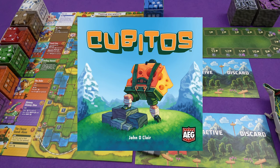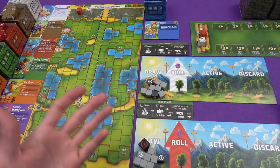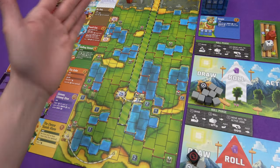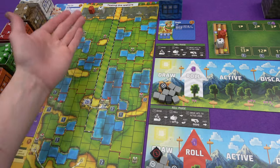Hi everyone, I'm Tom and today I'm going to be playing Cubitas, which is a dice rolling race game where all of the dice have different abilities based on the cards that we've drawn for this particular game. We're going to try to roll as many feet as possible to get to the finish line.